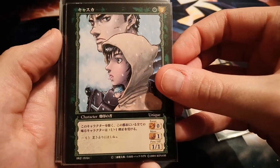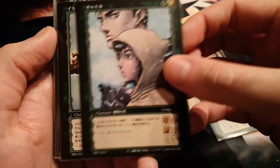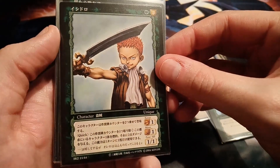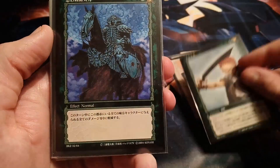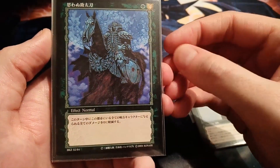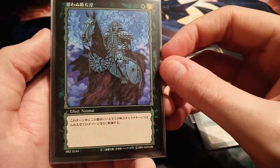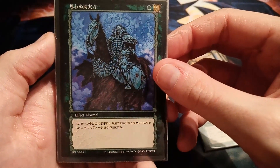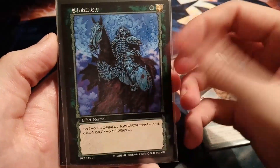This green Casca has Buck and Guts on the artwork as well — really cool. We have a rare Isidro, my first rare Isidro so far. And then we have an amazing Skull Knight card. It's an effect card so I'm not sure of the exact name, but the artwork is amazing — I mean, it's Skull Knight.